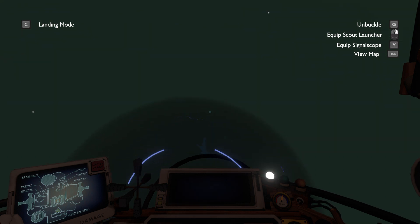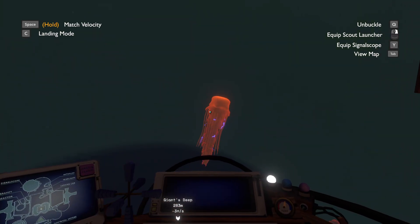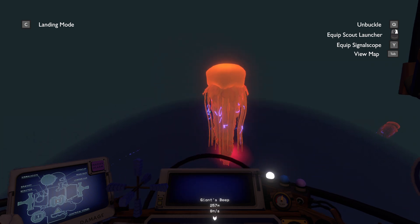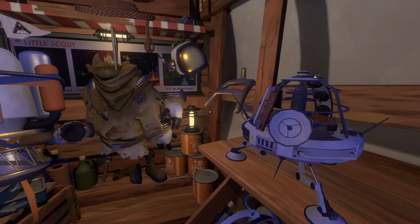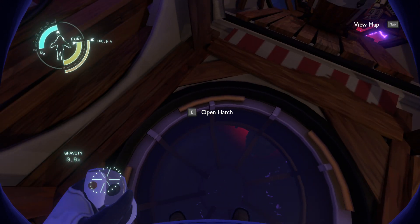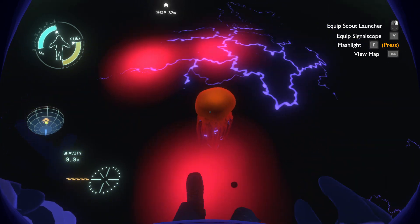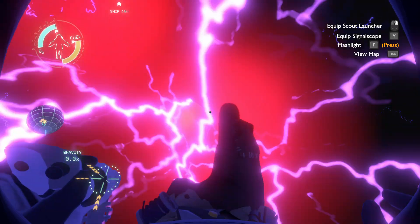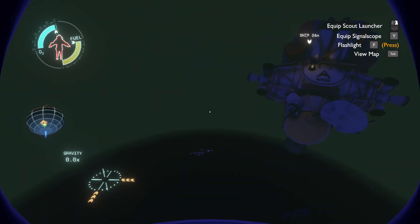All right, there we go. That does seem to be what we're looking for. Now, I can't just come up to this with the ship, and I wouldn't have expected it to be the right size to fit the ship in anyway. Definitely don't want to step outside, although I'm not actually sure whether or not we die. We do seem amphibious in the water. I guess that one's already below the shell.